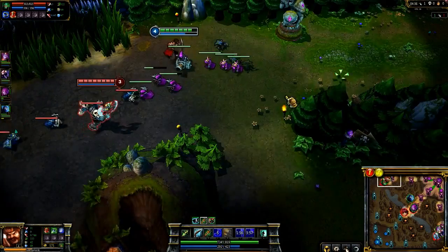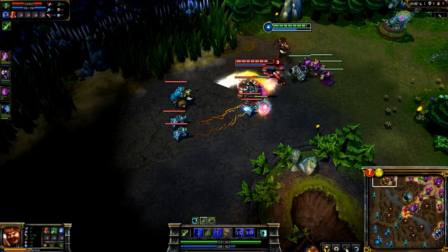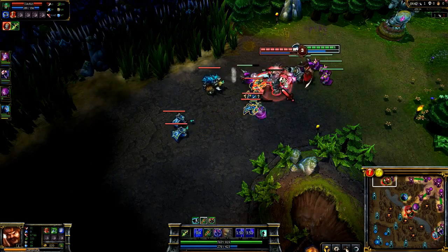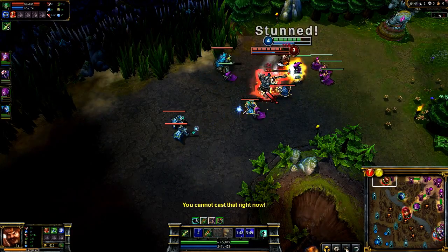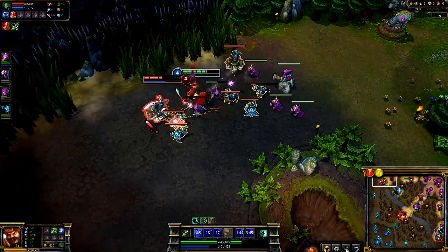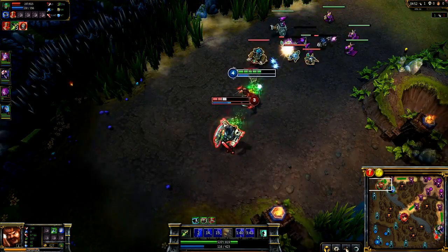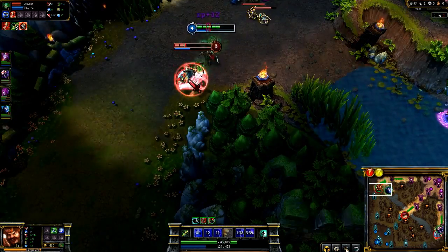With a Rune and Mastery build focused on early damage output and durability, you can easily push around most lane opponents. Once Scion blows his stun, I push in with Parley and activate Raise Morale for bonus movement speed and damage. Because of Grog-Soaked Blade's slow, I'm able to keep up with him as I take down his health bar and force him to recall, giving me free space to farm.